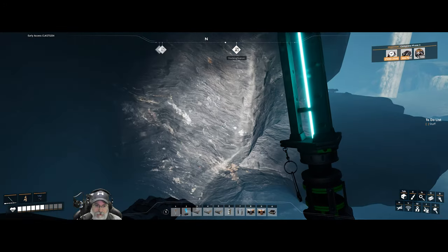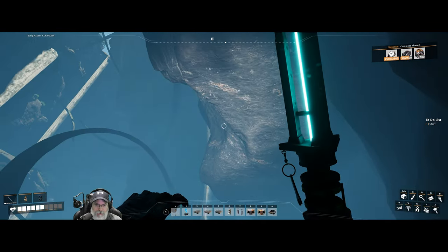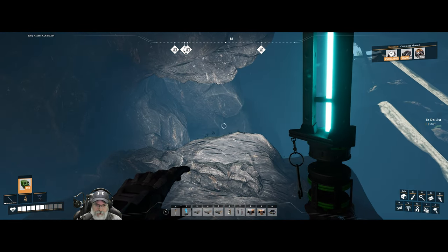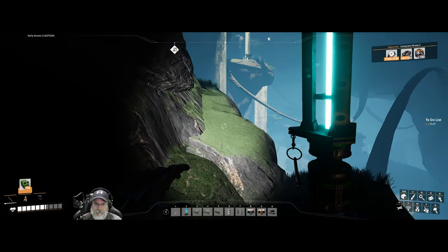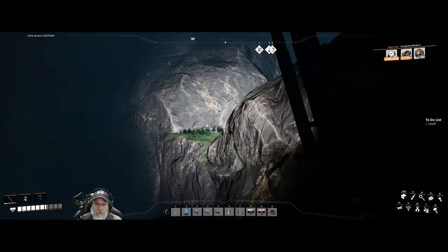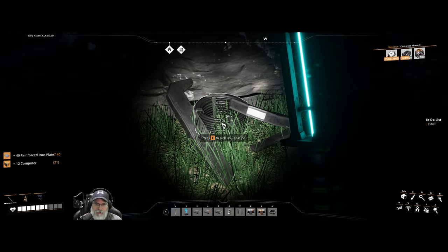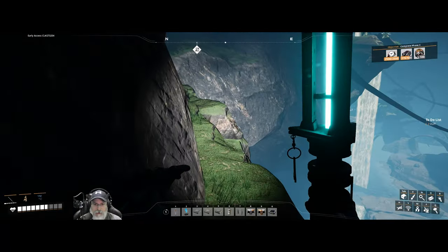I don't know if this is a cave so much as it's just a big canyon with lots of overhangs. It is kind of neat in here — I've never been in here. Can we make it up there? I think we can. It's so nice having the jetpack now. There's a blue slug over that way. Is there a hard drive around here? Motors, screws, plates, computers, cables. Usually when that stuff is around, that means there's a hard drive somewhere. Let's keep looking.